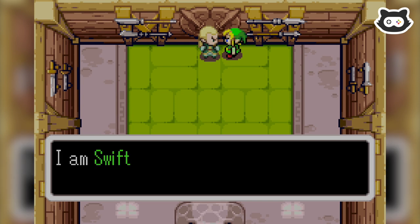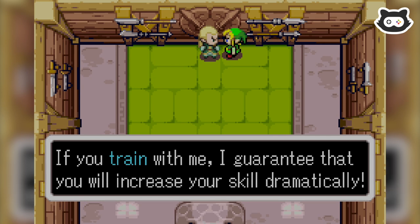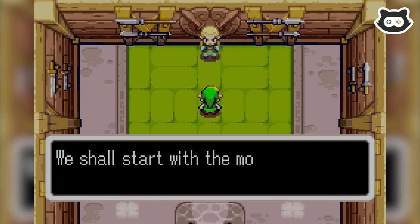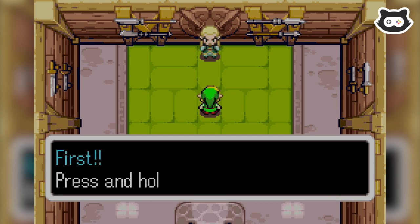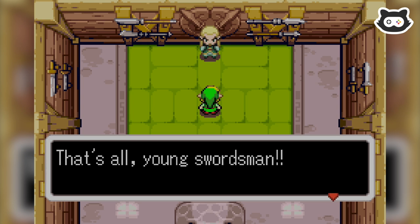You look like you want to fight. I am Swift Blade, finest swordsman of the whole of Hyrule. If you train with me, I guarantee that you will increase your skill dramatically. Would you like to train here? Go on then. We shall start with the most basic of all techniques — I shall teach you the spin attack. That's what I want to do! Press and hold your sword button, build up enough power, then release your destructive might. That's what we've been trying to do — it hasn't worked. Maybe you have to take this class to unlock it.